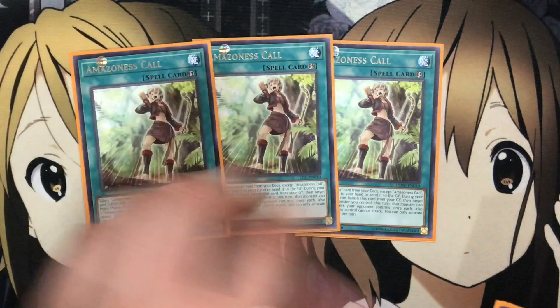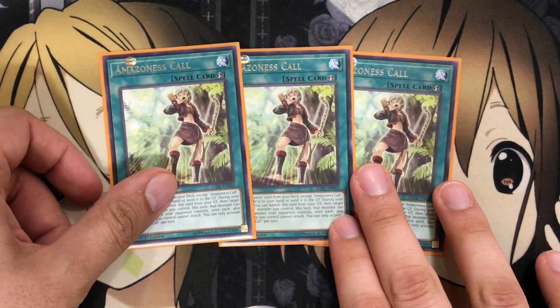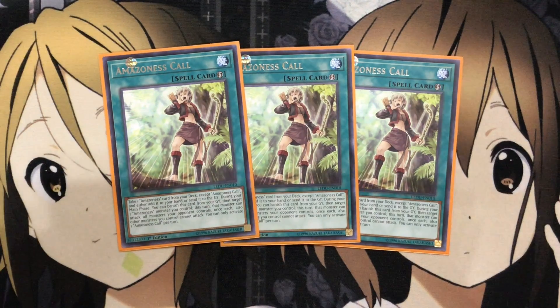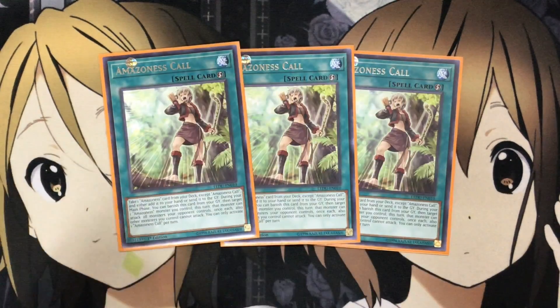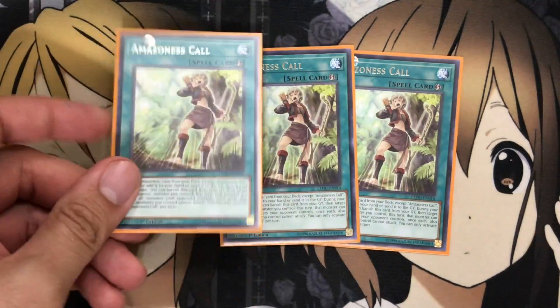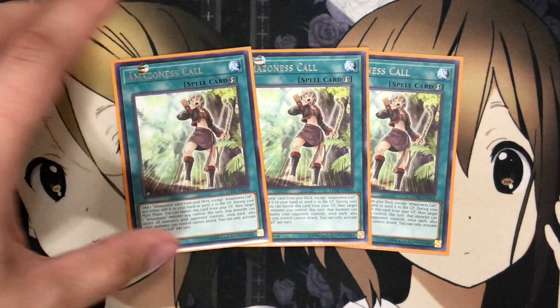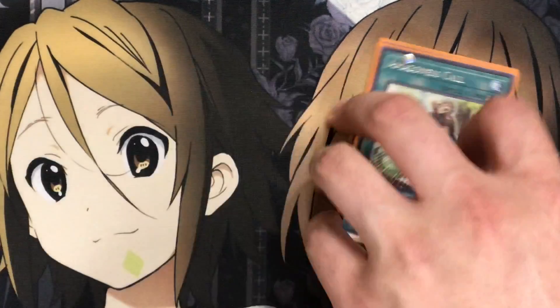I run three Amazoness Call. It's a quick-play spell — you take one Amazoness card from your deck, except Amazoness Call, and either add it to your hand or send it to the graveyard. During your main phase, you can banish this card from your graveyard, then target one Amazoness monster you control this turn — that monster can attack all monsters your opponent controls once each, but other monsters you control cannot attack. This works very well with Sword Woman: if you have Queen on the field making her unable to be destroyed by battle, your opponent takes all the damage from each swing. Sending it to the graveyard also helps with revival effects. A definite three-of.